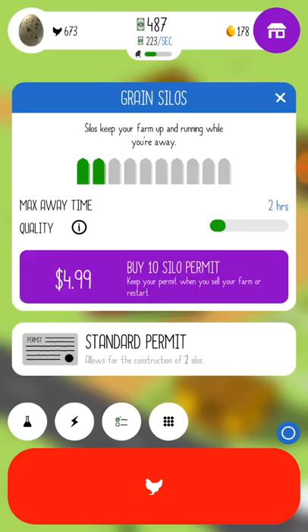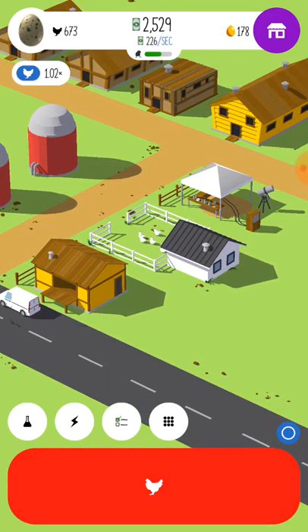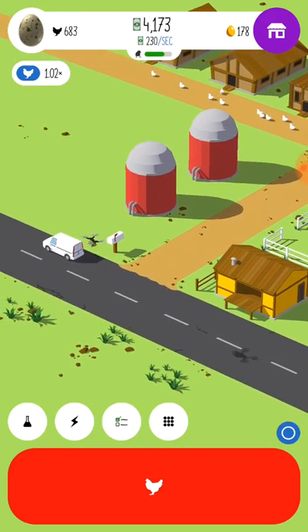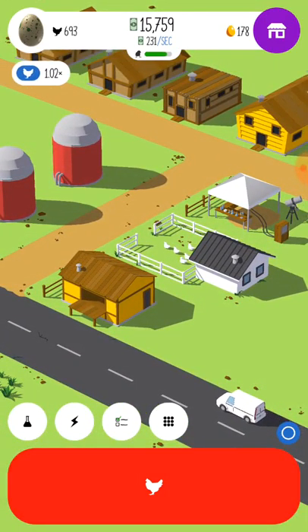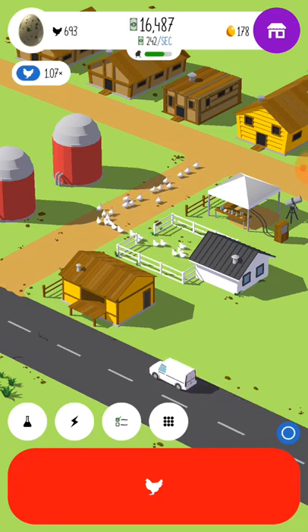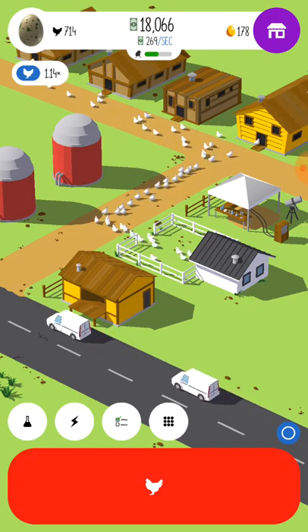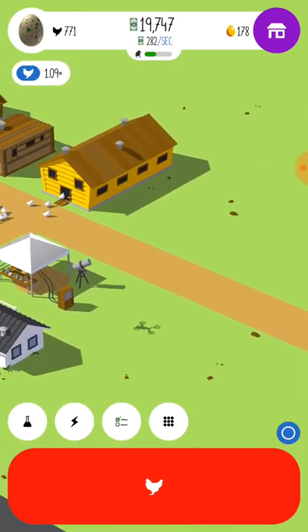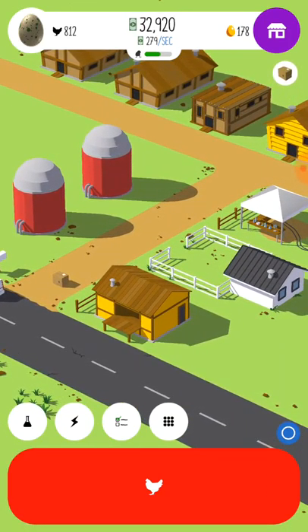Fill them up. Pretty much maxed out on that. Build a silo — wait, how much? 10,000? We're about to hit 10,000 so we're good. We're not spending money for a 10,000 silo permit, that's for sure. But we are gonna get some more chickie poos going. Take down five drones — what? Oh, you gotta click them and they take them down. That's kind of cool. Alright, we'll be on the lookout for them drones.